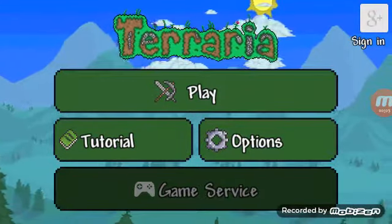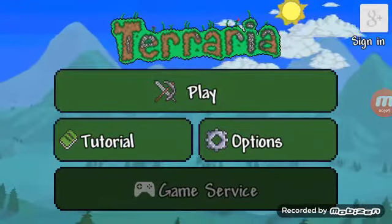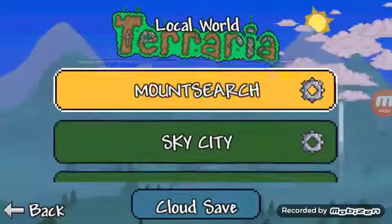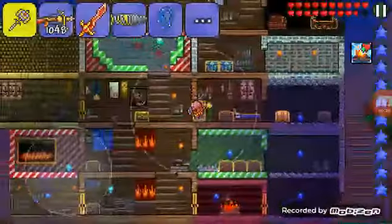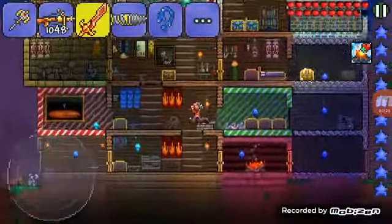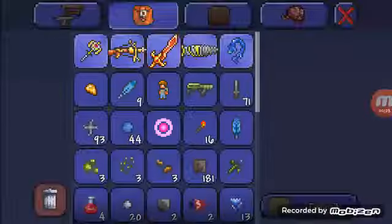Hello guys, what's up! Today we are going to make a drill in Terraria. First, you need to go to your world — it must be hard mode, because if you are not in hard mode you will not be able to activate the drill.